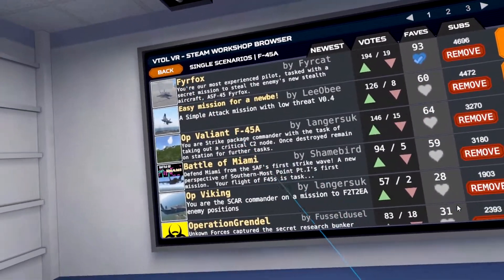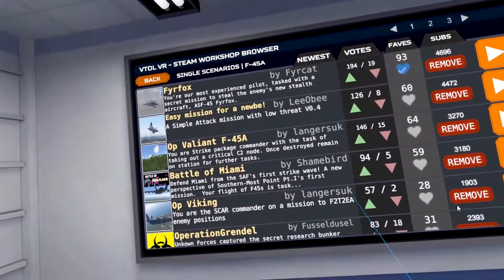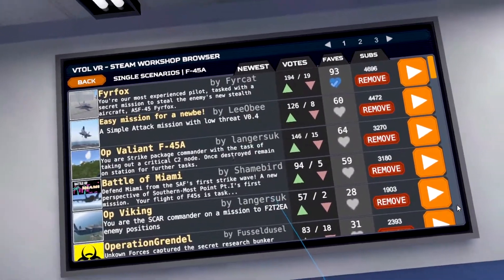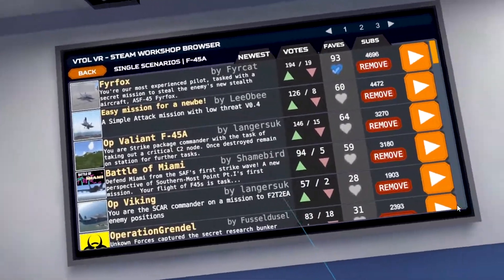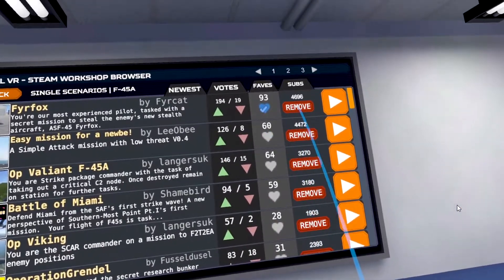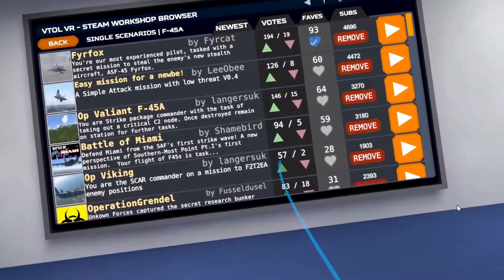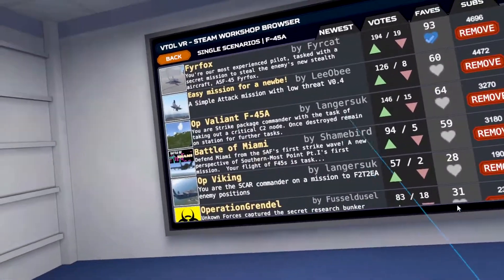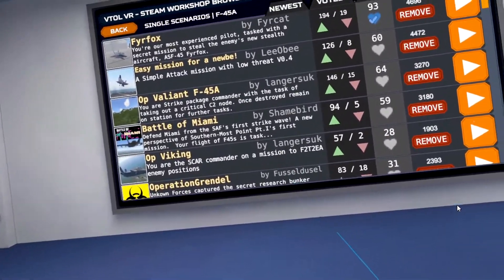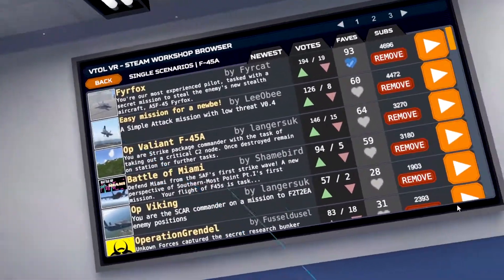Last time we did a Firefox mission developed by Farket or FearCat. Today we are going to look at the easy mission by LiOB. It's got lots of votes and likes, and it is a nice little mission — very good for novices. Rather than do a typical walkthrough, because this is such a simple mission, I just want to go through some of the basic weapon methods and some attack planning.